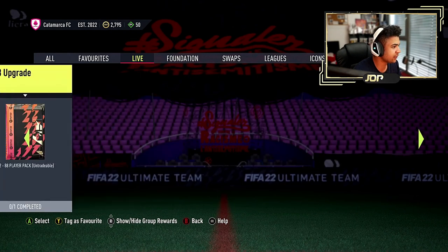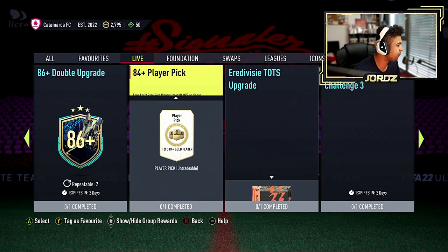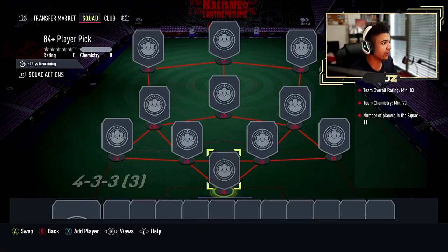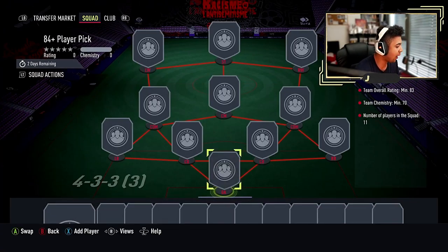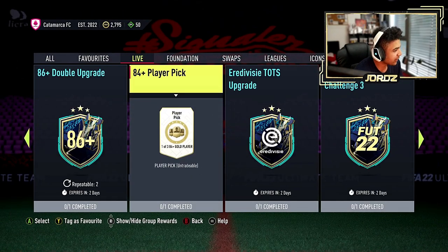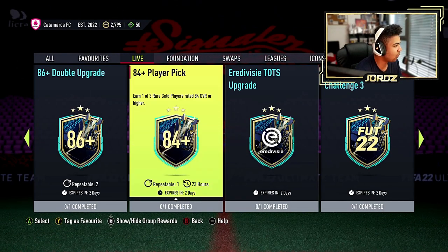We got one yesterday in Carlos Vela — I did do him. We've got an 84-plus player pick. I'm going to run you guys through what you have to do for this. It's an 83 squad and no team of the week with 70 chem. I might try and get my hands on this because I want to try and get it done — see what we get out of it. It's repeatable once, so it's not too bad. It's out for 24 hours as well, so make sure you guys do that.